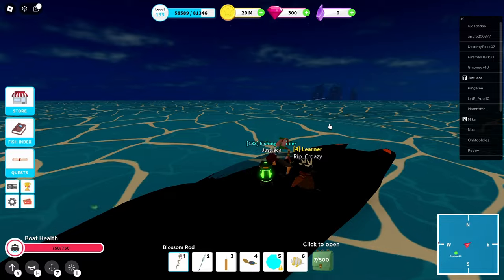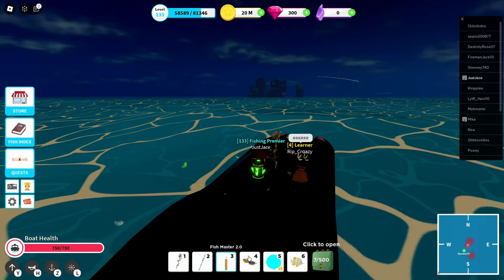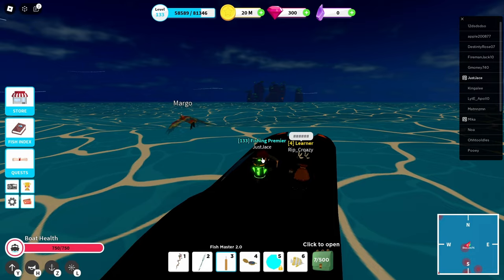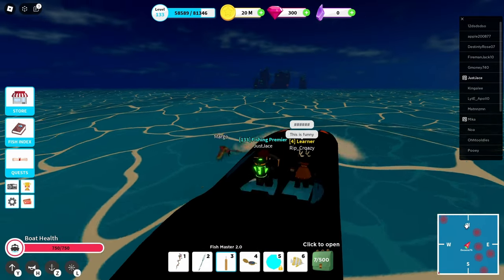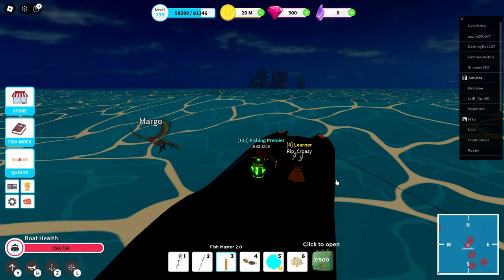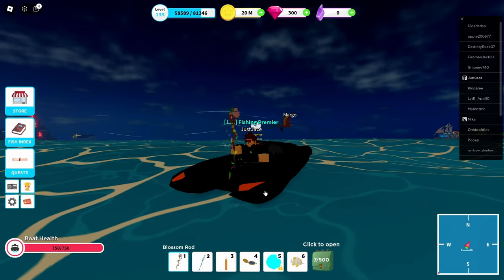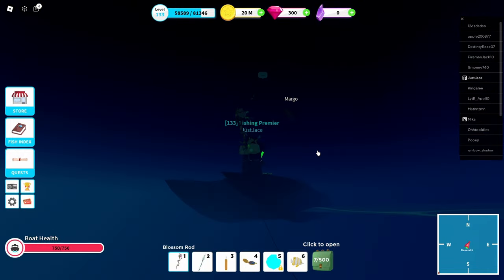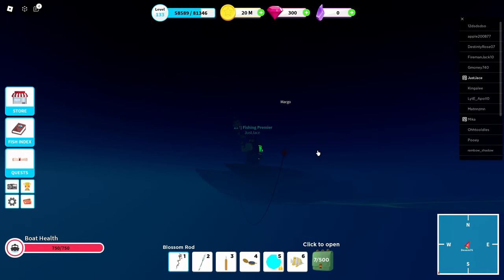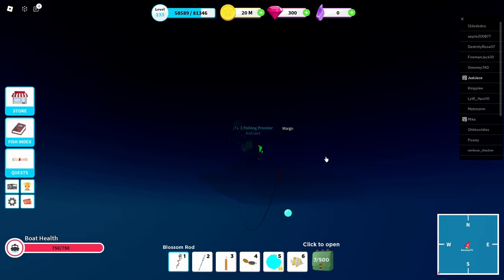All right, I'm gonna show you guys how to find a mythic fish every single time. First things first, if you have it — if you don't, that's totally okay — I like to use the Fish Master so I can see which spots in the ocean have really good fish. It looks like right here has really good fish, so we're just going to take out our rod. They changed this a little bit for the update but I found a way around it — you just put in your rod and then scroll out a little bit.